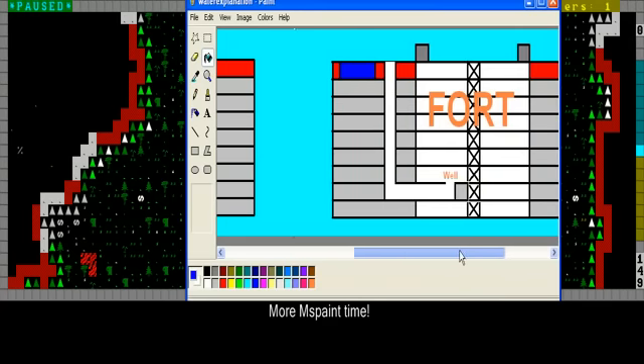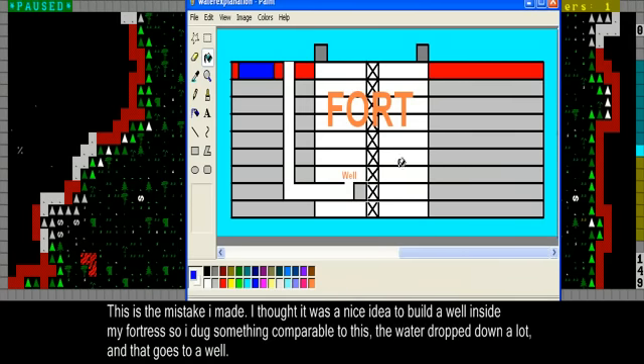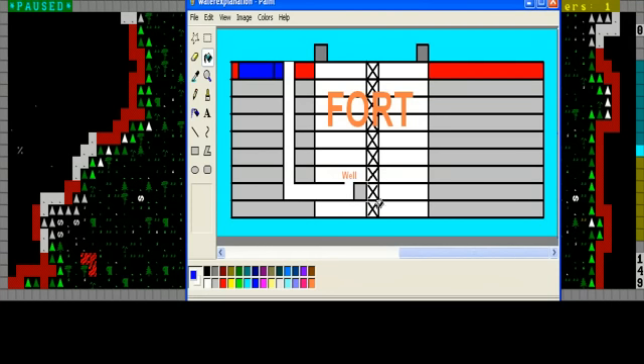I've prepared another picture about the mistake I made. This is a little MS Paint painting. This was about my forge — I thought it was a good idea to have a well in my fortress, so I dug some paths. I have the well over here. That's the problem with the U-tube effect. What happened is I dug out down here, then the water fell in and floods my whole fortress. The water goes down here, there's a lot of water pressure, pushes the water out here, and it floods the rest of your fort. That's why this is very important.